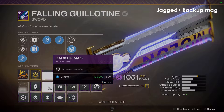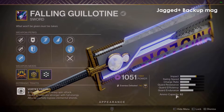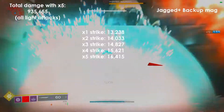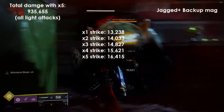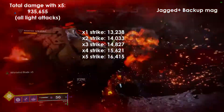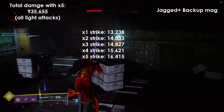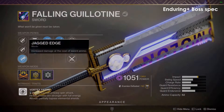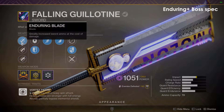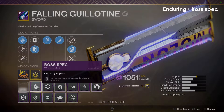Now we're going to try it with Backup Mag, and this one was kind of interesting because I was expecting it to be a lot better than it was — it was honestly kind of disappointing. Boss Spec is just such a good mod because it increases damage to bosses by 7.8%. I should have been putting on Major Spec here since Major and Boss Spec have the same damage increase, but I just did the math on it.